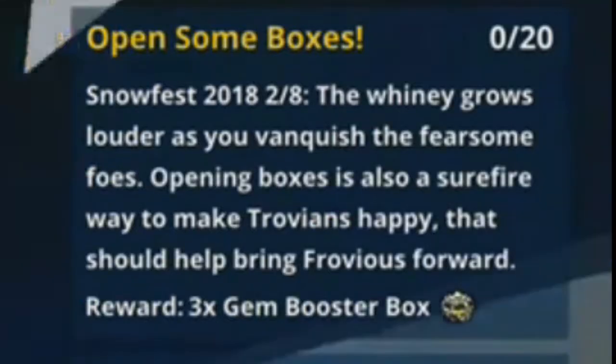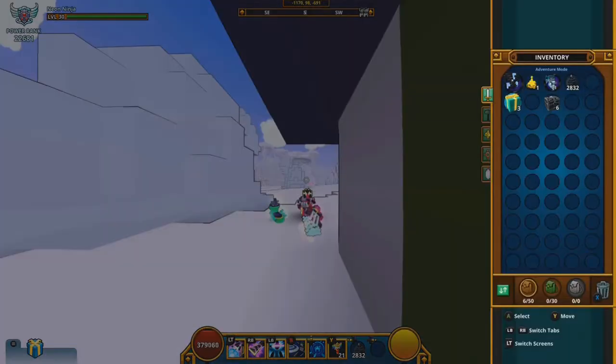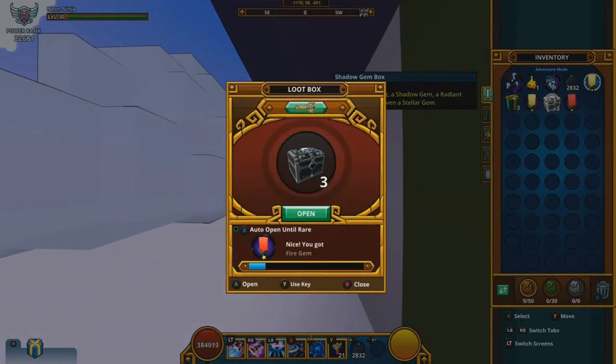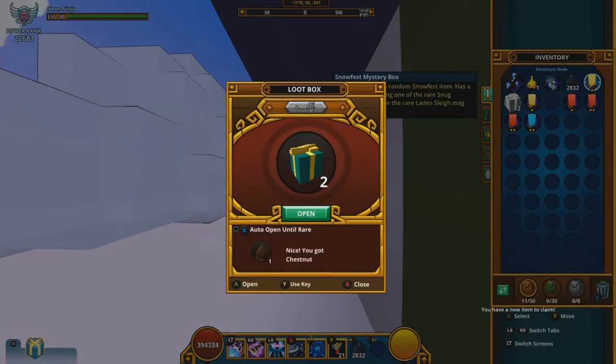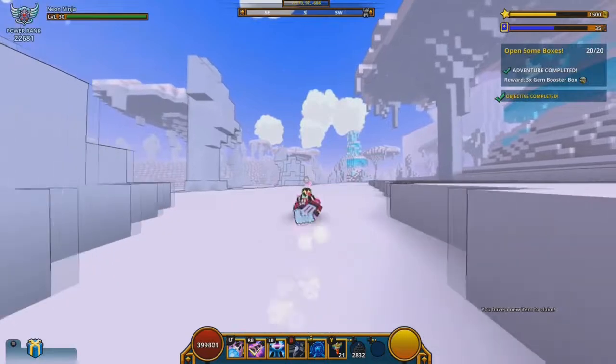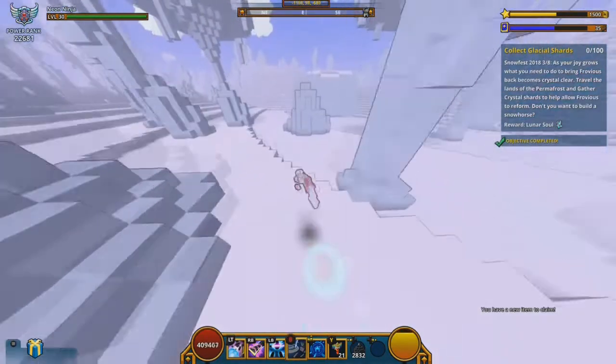Step 2: you have to open 20 boxes. It can be any type of box, so if you have 20 boxes then open them. I would suggest saving 20 more boxes since there is a step later that also wants you to open 20 more — so save at least 40 boxes for this event. Completing this step will grant you 3 gem booster boxes, which is good since getting 20 boxes is really easy.